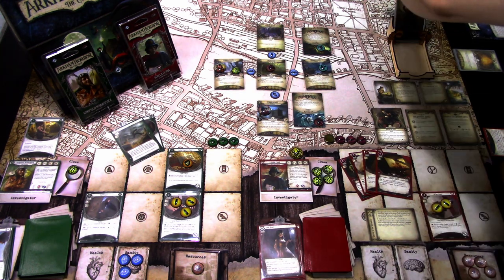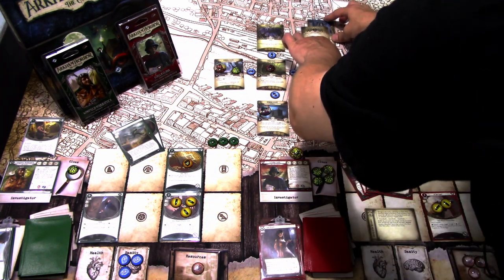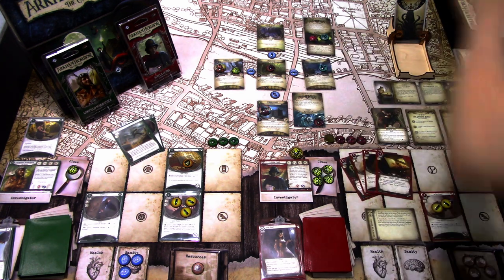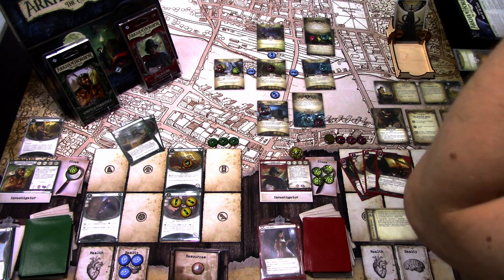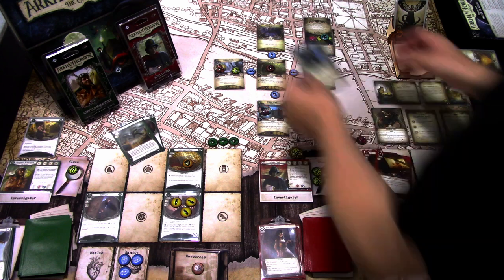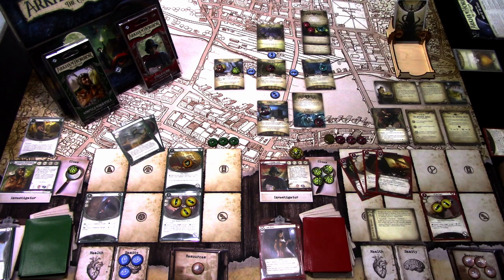Encounter cards for this turn: Stella's card is Mask of Order, which attaches to the Yithian Observer giving it one Doom, a lure, and two extra health. Then Winifred's card — well, this sucks. That guy is nearly unkillable now. I think we just have to ignore it — there are now two Doom in play and nothing we can do about it.